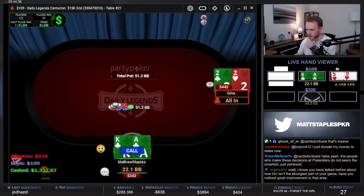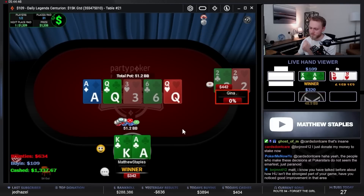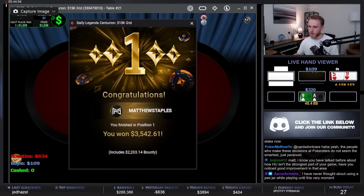Ace king suited against deuces — it's a flip, ace on the flop. Let's go! Boom — first place in the 109 Centurion! My first win on the new Party Poker schedule, GG!